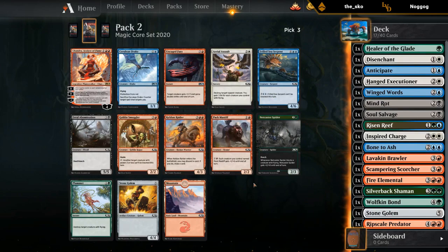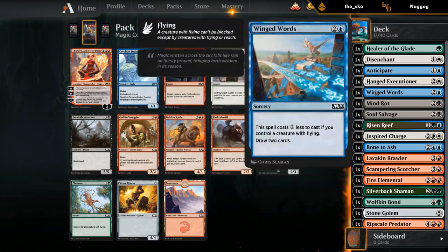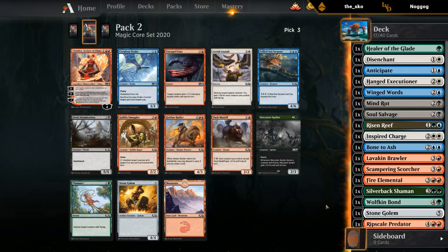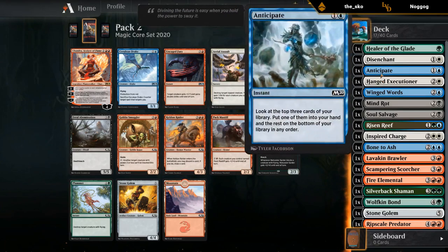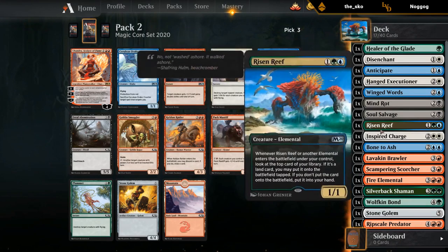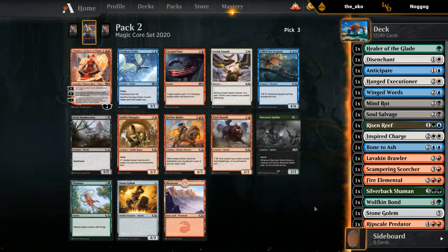How good is Chandra? It seems pretty good — we can get back our Winged Words and Anticipates from the graveyard. I guess Keldon Raider: discard a card can improve our card quality a little bit. Yeah, I'll take the Chandra. It plays well with Anticipate, plays well with Winged Words, and there are some cards to get back. Hopefully we get more Winged Words to synergize with it.